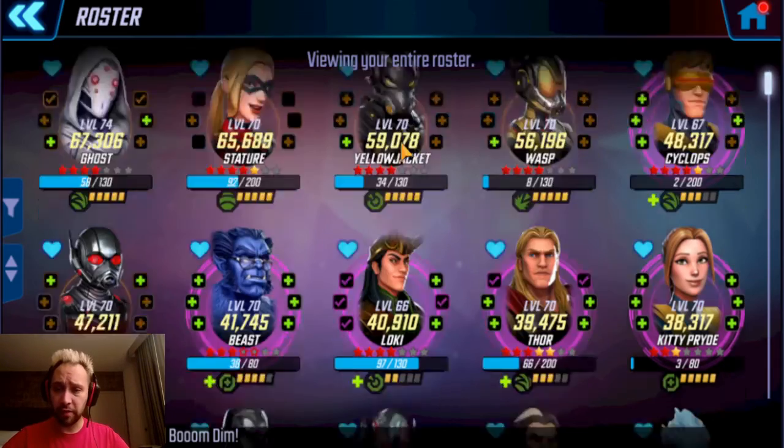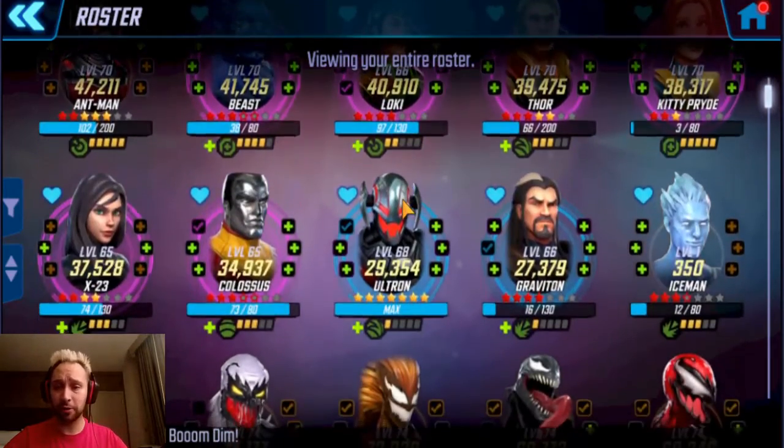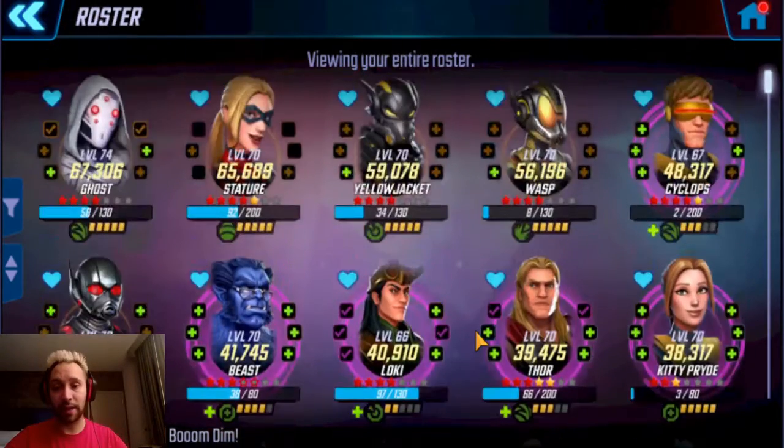I'm also working on mutant gear. I did unlock Iceman with his blitz going on right now, so I'm planning to start leveling him up and increasing his gear level. But all my training mats are going towards Pym Tech, so once I get Pym Tech to level 75, I can then have training mats for Iceman and hopefully start making progress in the Doom campaigns as well as the Hero 7 campaigns.